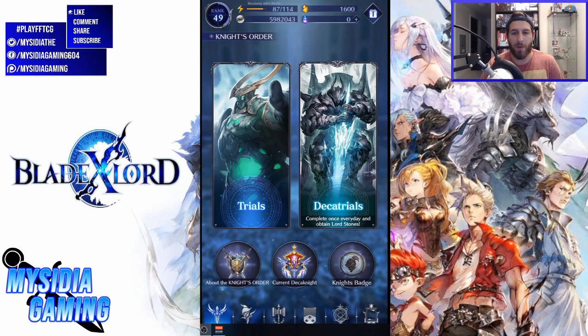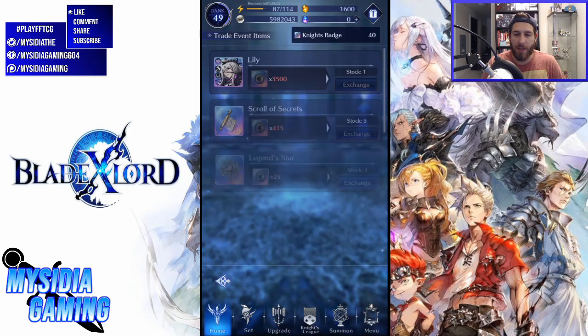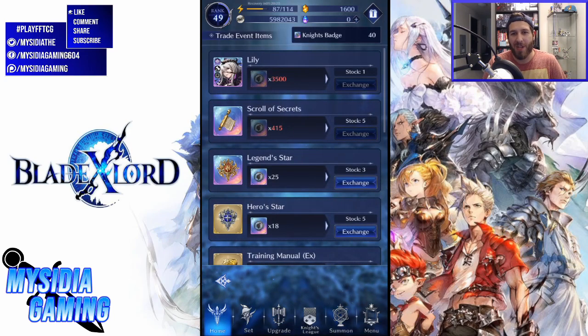There are some new rewards we can take a look at, purchased with Knights badges. The best one is a unit and it costs quite a few Knights badges — you can see I only have 40, I've just started. You're going to get up to around 700,000 of these Knight badges at the end of the event, but you also have to earn them through rewards, so if you want to get Lily you do have to rank pretty highly.